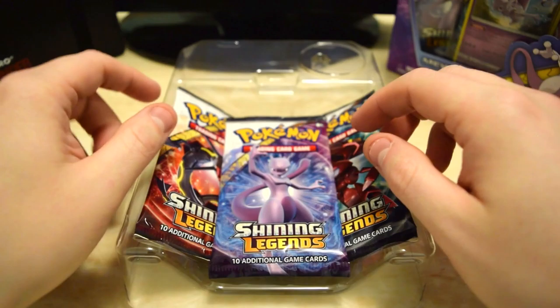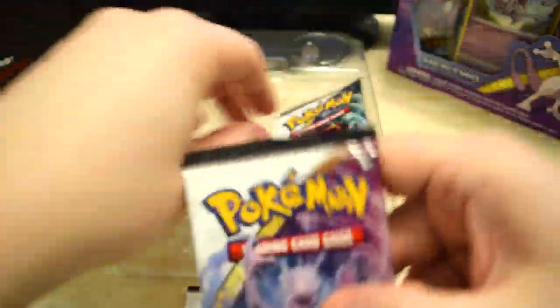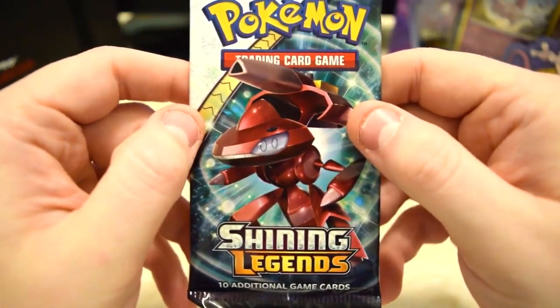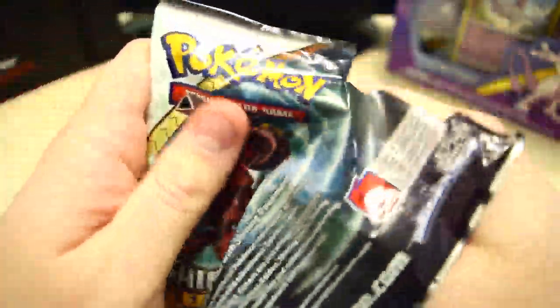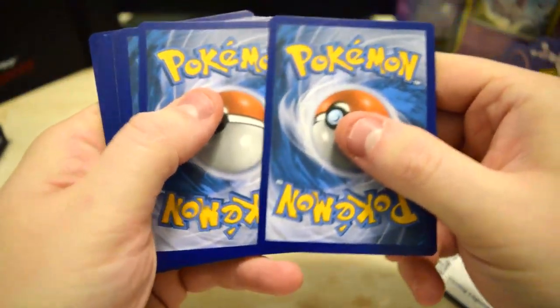So we got the Pikachu holo promo card — very nice looking fat Pikachu. We also got the Pikachu pin, very cool pin. It's gonna be tossed into the rest of my collection of these guys. All right, so we got three Shining Legends packs. Let's pull them out here and start cracking them open. Code card — there you guys go.